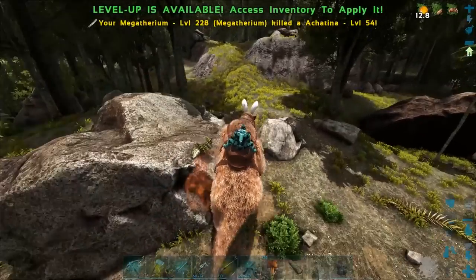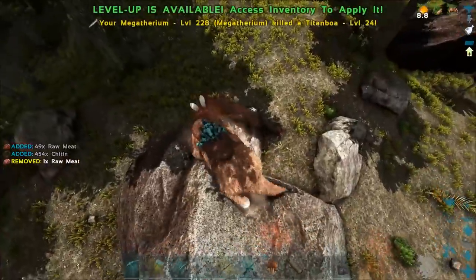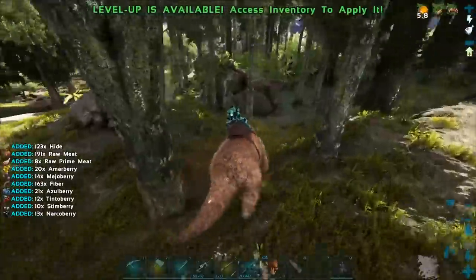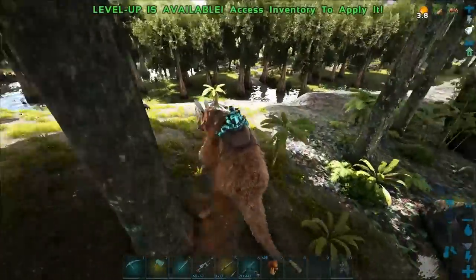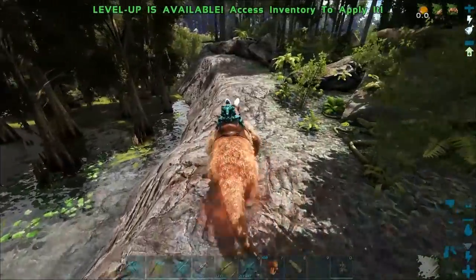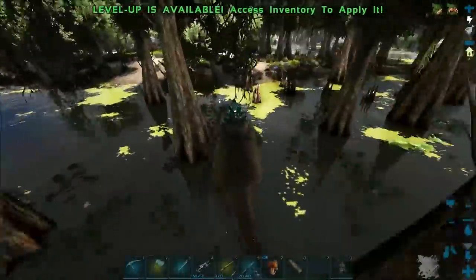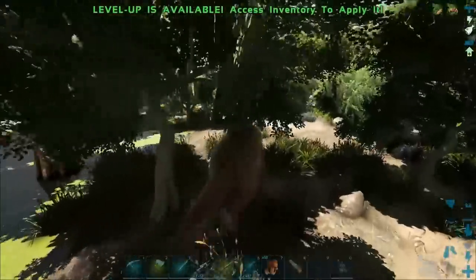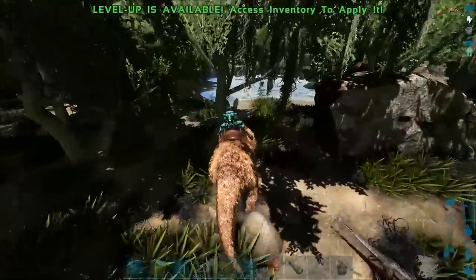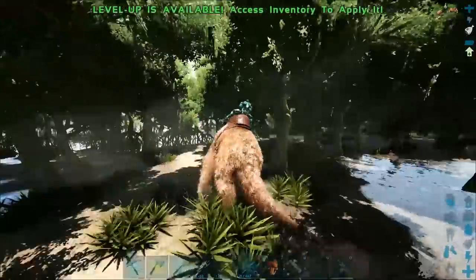Where are the bugs? I'm so confused. We could definitely do more damage — we one-shot a snail earlier and we just one-shot another one there as well. It definitely gives us a damage buff. I really wish I could chain a couple bugs together but it just seems like there's none at all today. This is like the worst example so far because we're not really finding very many.